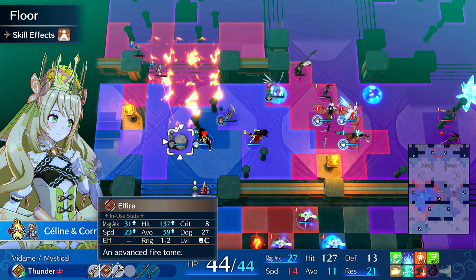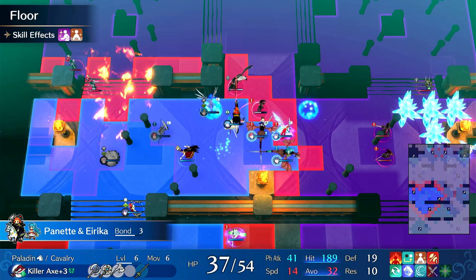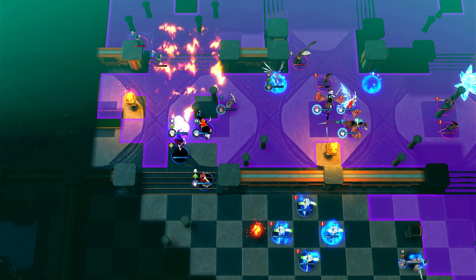Anna - can you kill this? No. So we can Brave Axe this again. I have to dance her. I probably have to body block the sword masters.